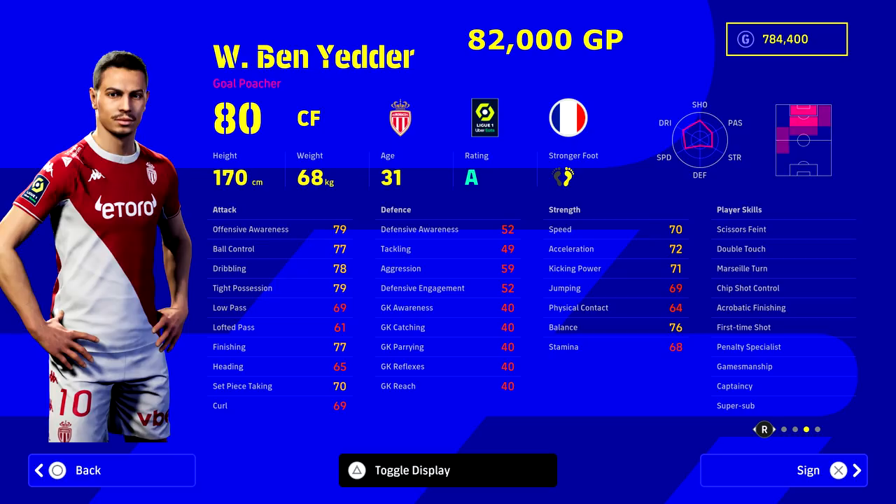We've focused on that speed versus power battle, so Aubameyang at that price versus Ben Yetter for 82,000 GP. Looking at the stats, Ben Yetter is I think the only player in the game under 300,000 as a striker that has offensive awareness, ball control, dribbling, tight possession, and finishing all at 77 or above. He is an absolute beast - 77 finishing is huge, you can train that up quite easily and give his speed and acceleration a good boost as well. He also has super sub and unwavering form, which means he'll be rated higher than more players more often when live updates come in.